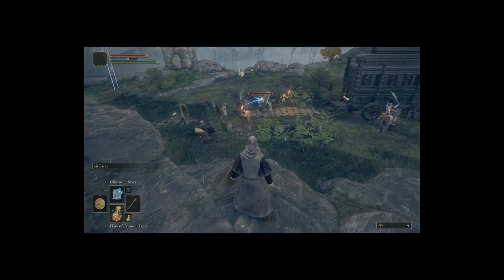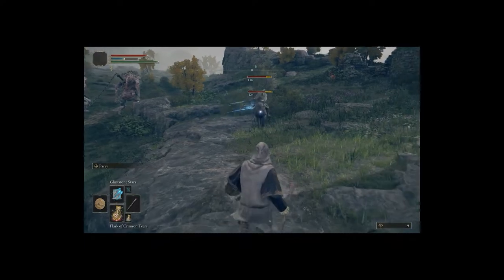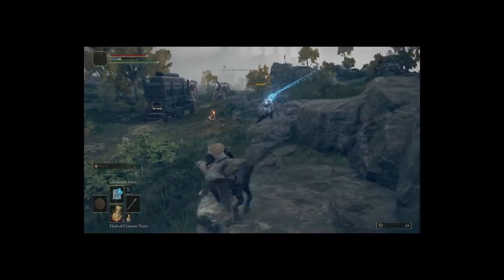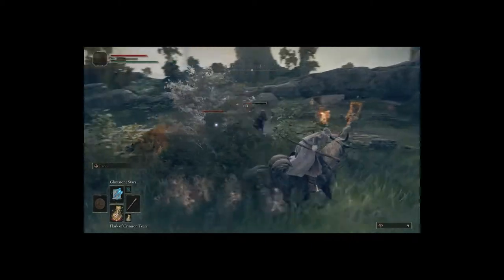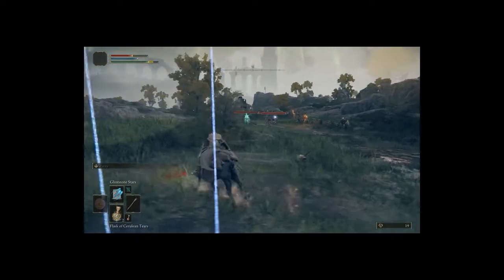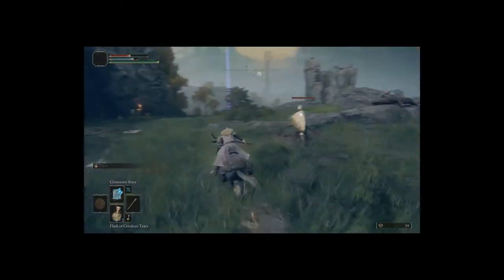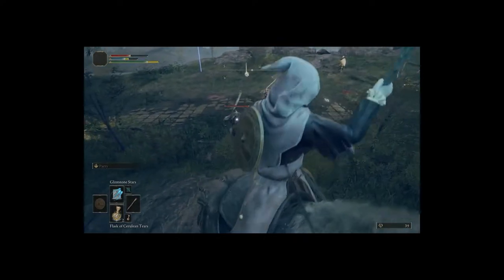The last spell on the list is the Gilstone Stars. I love this spell — it's so useful. The fact that it follows your enemies is really good for PvP and PvE. If you're a PvP player that likes to put a lot of pressure on enemies, it's definitely one of those spells you need — it makes them roll more and use more stamina. For PvE, you can run with your horse and it will follow the enemy. You don't have to aim at them; if you're running away, you can still put pressure on them. When all three hits connect, it does serious damage. You must have this in your slot because the amount of combos you can do is amazing.